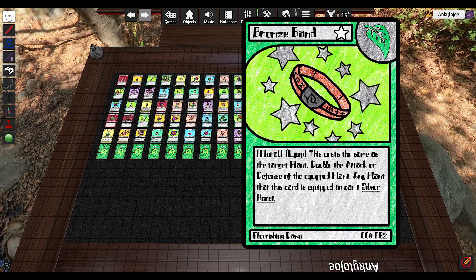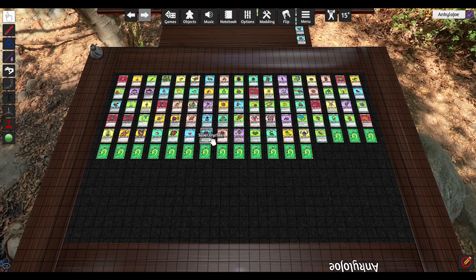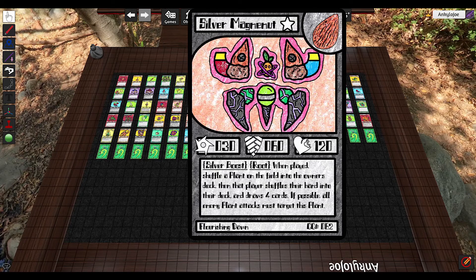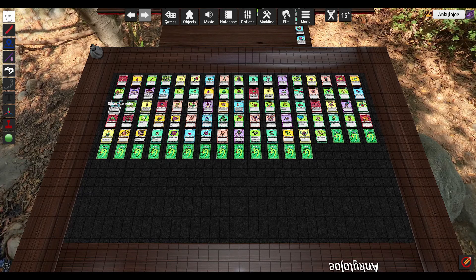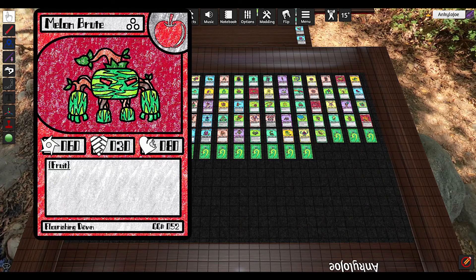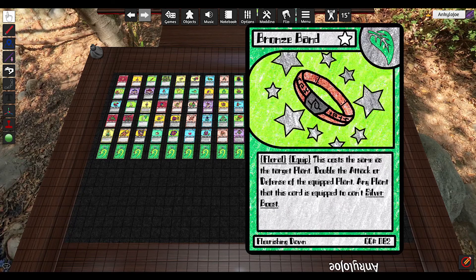Next up, we have Bronze Band. Every silver boost card has a little silver ring — a silver band on it. I won't tell where everyone is, but you can find them yourselves; they're pretty easy to spot. The idea behind Bronze Band is that it's like a weakened version — you're only doubling the attack or the defense of the plant. And if you use Bronze Band on, say, a Melon Brute, then that Melon Brute can't silver boost. So it's kind of a choice. It costs the same as the target plant.